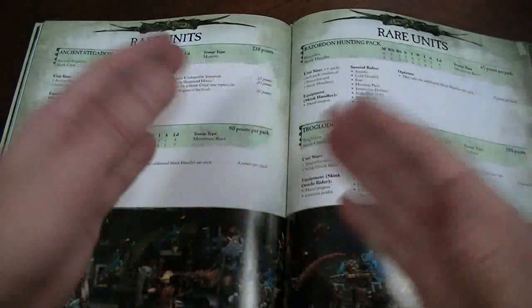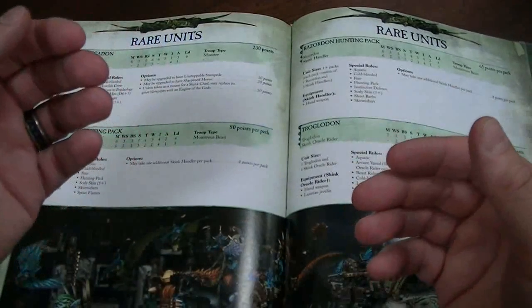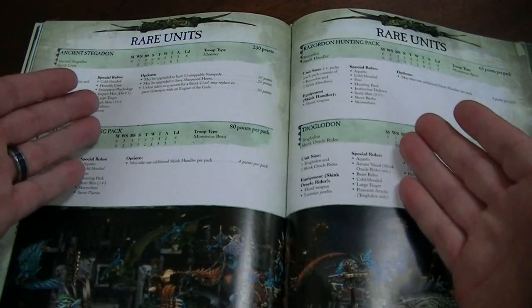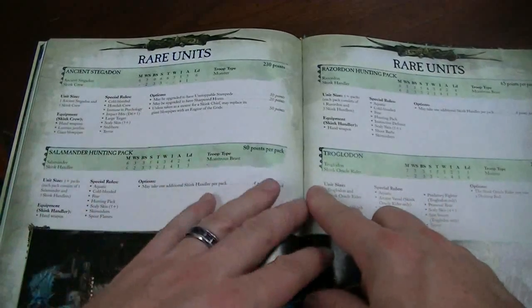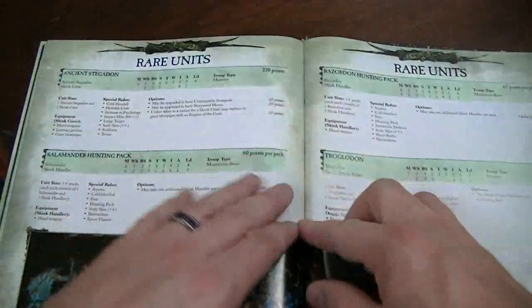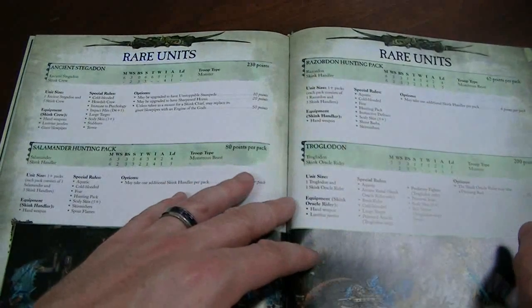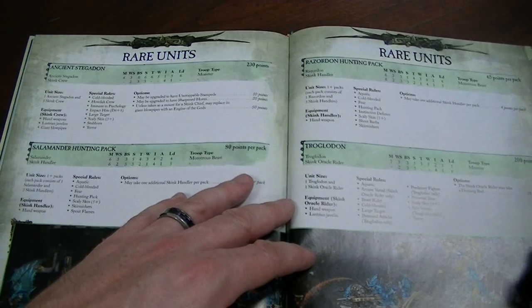I look at the points cost because I like to play 2,500, which is actually a pretty common points level. But that caps your rares at 625. Unfortunately, this doesn't add up quite very nicely because of 230 points — 200 plus another one at 200 plus 230 would make it 630, so just over points. Not so awesome, but that's in the scenario where you try to max out these big guys.